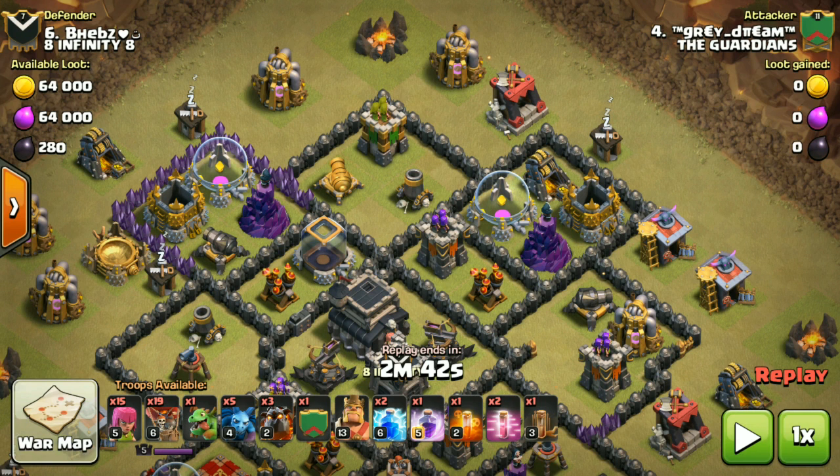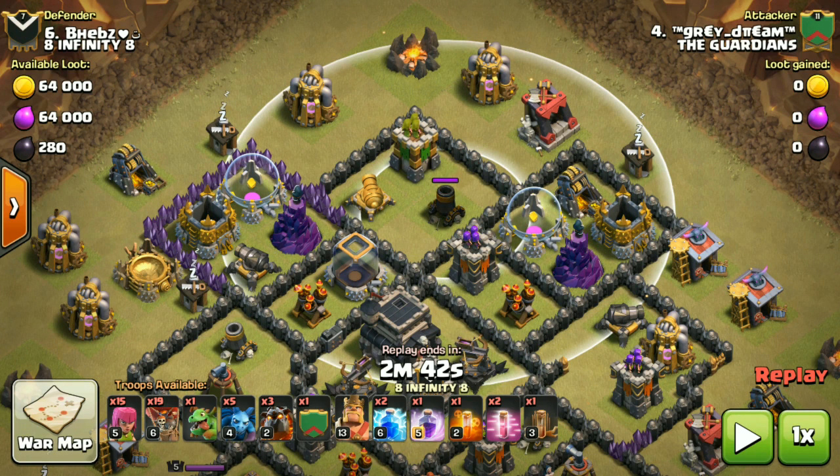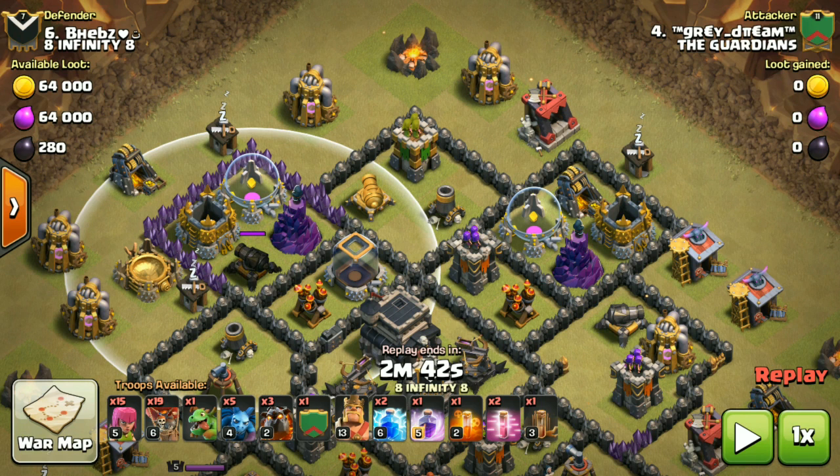We have to see the exact loon pathing for this air defense. It's a level six air defense but two lava hounds should be good enough for this. That's the reason I'm choosing two lava hounds for this area. I take three from my army camp and one in the CC — so I drop four lava hounds. The loon pathing is pretty simple: this cannon, this wizard tower, this cannon, and after this the air defense. I surgically deploy the loons, and every defensive structure gets covered — but the Tesla can create some problems for the loon.